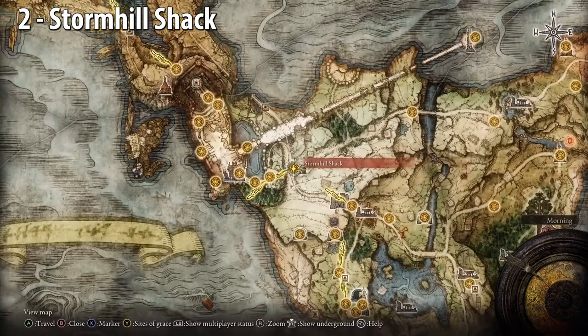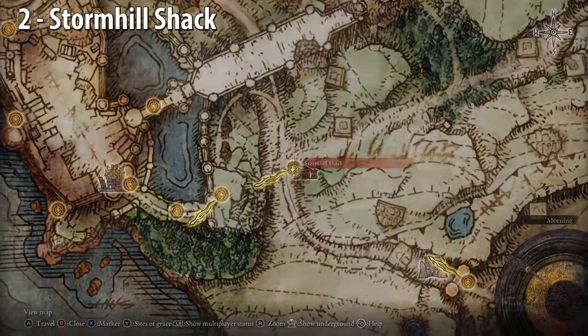Stormhill Shack. There's going to be a woman here called Roderica. When you come back later in the game, she'll be gone, and she'll leave a golden seed.